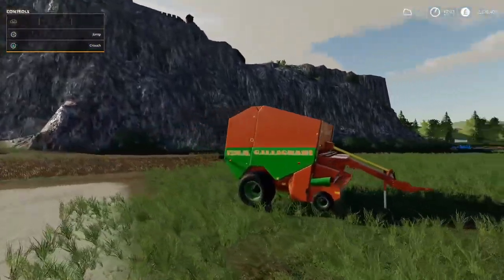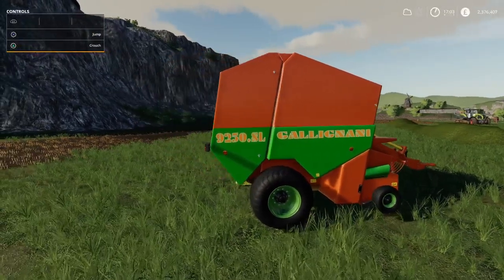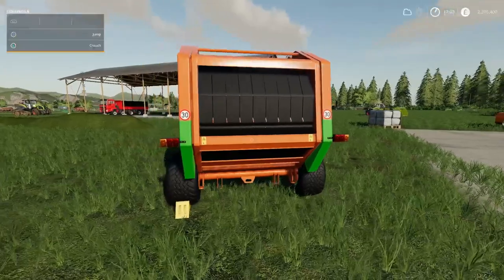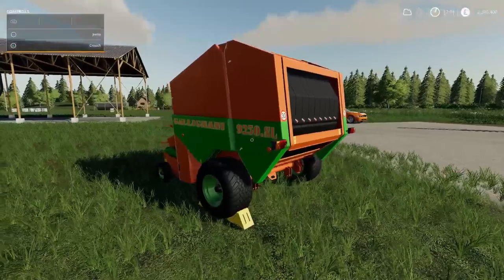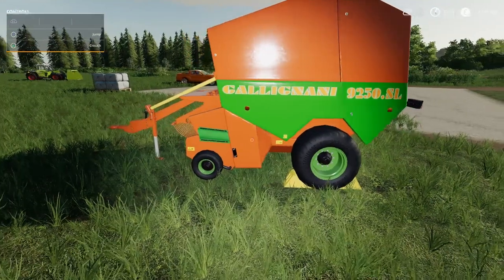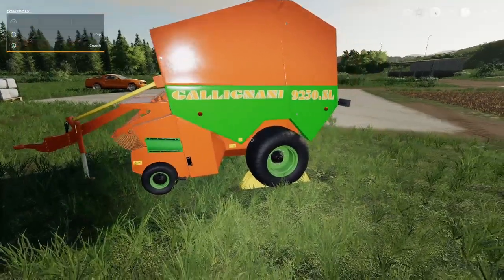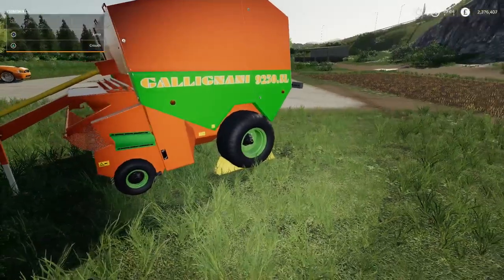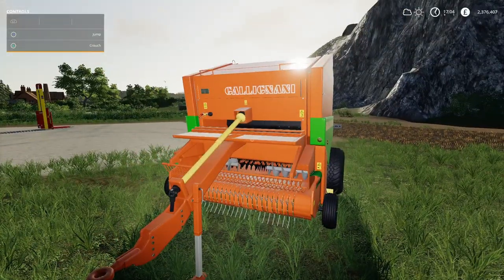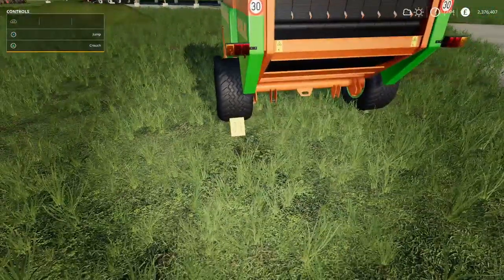Moving on, we have a new baler - the Gallig 9250 SL. This one is a bit different because it does 4,000 liter bales and also 5,000 liter bales - that's an option you change in the shop, so it's set per baler when you buy it. You'd always go for 5,000 as long as auto loaders recognize it. You can change the rim colors - gray, orange, green, silver or black for an extra 280 quid. Optional wide tires for an extra 500 pounds.